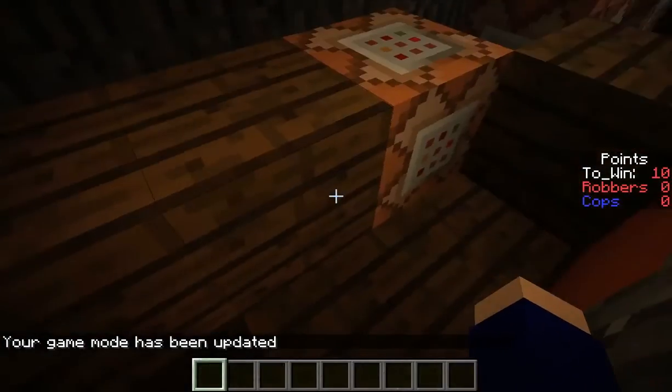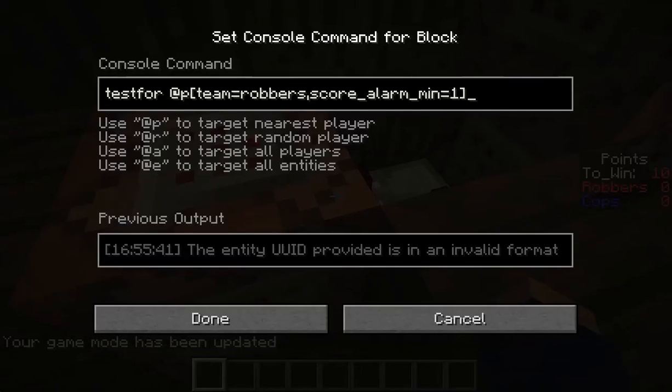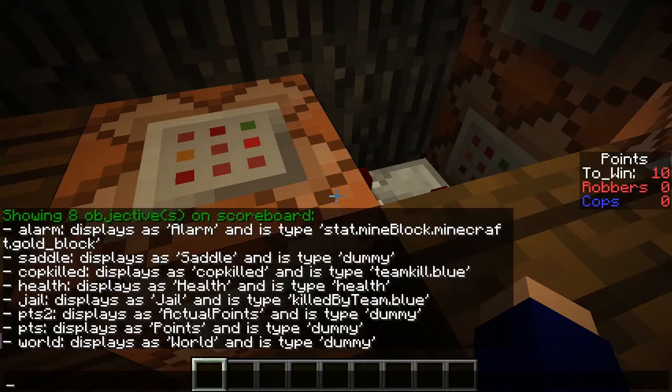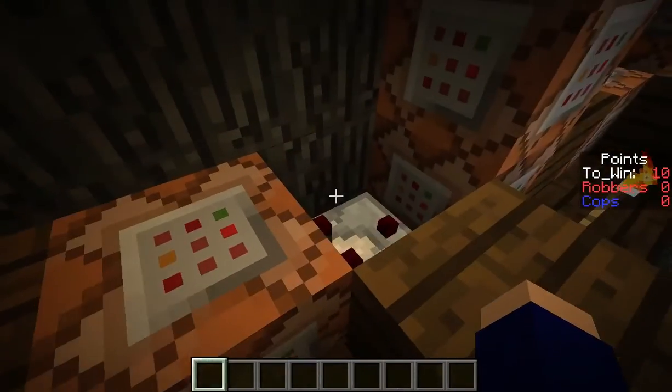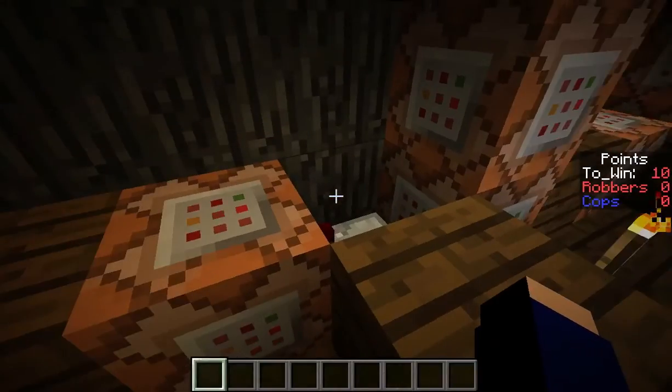When you push the button to open up the door, it tests for somebody whose score alarm min is 1. And if you see — scoreboard objectives list — I've got this objective called alarm. It's type stat.mineBlock.minecraft.goldBlock, which means if you've mined that gold block, which means if you've stolen some gold, so if the gold's not there, you'll have an alarm score of 1.